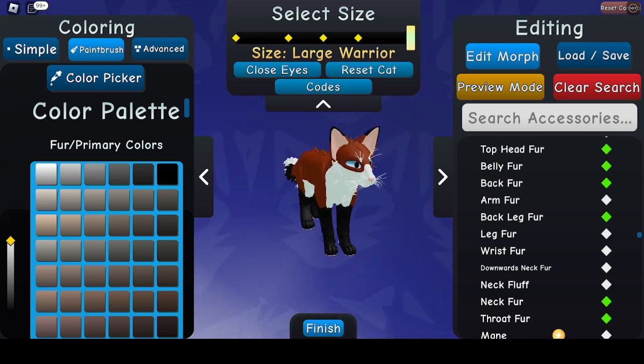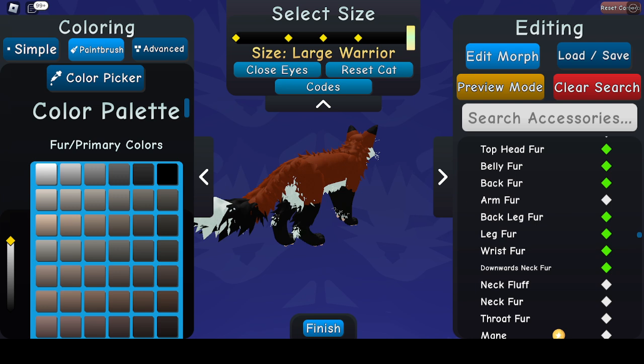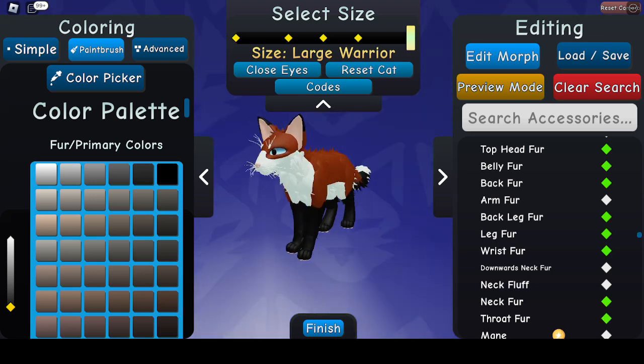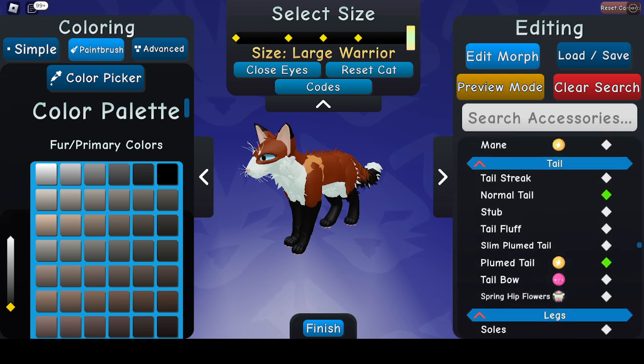Basically I'm making him fluffy. I'm putting an excessive amount of fluff here, if you couldn't tell. I like making my OCs fluffy in this game. So this is one fluffy fox — I just meant neck fur and throat fur. Now we have the fluffiest fox ever, but the patterns — it's just that. It's not very colorful.